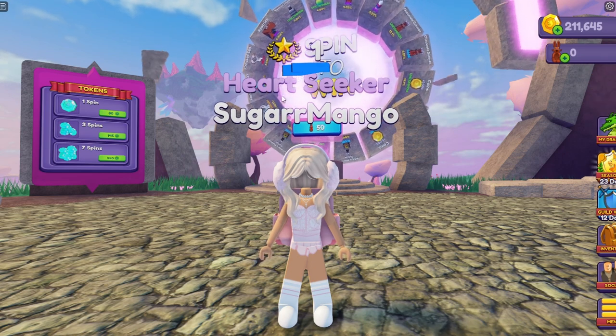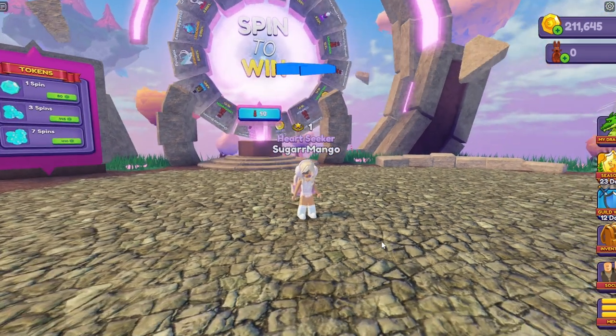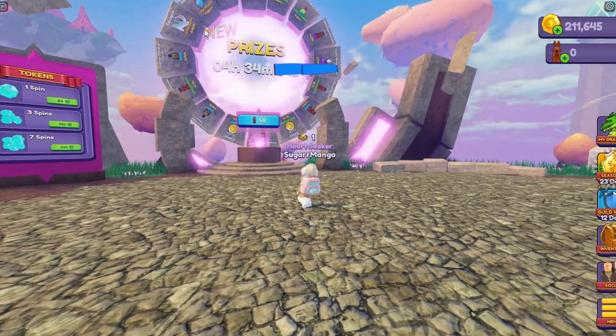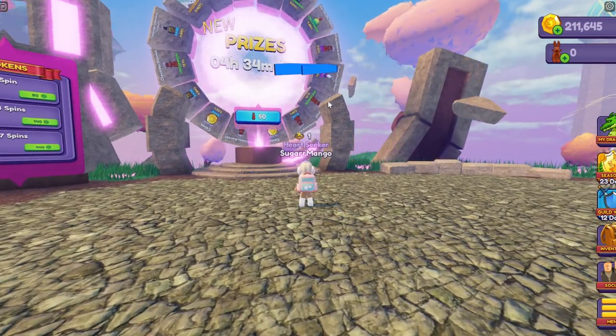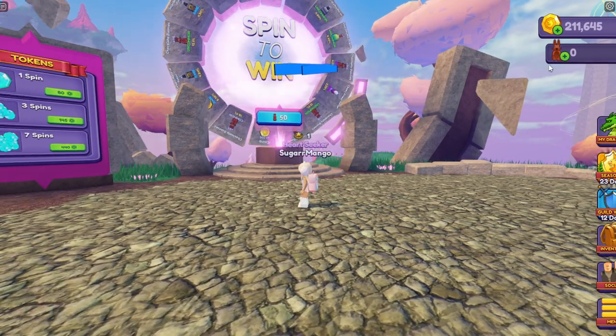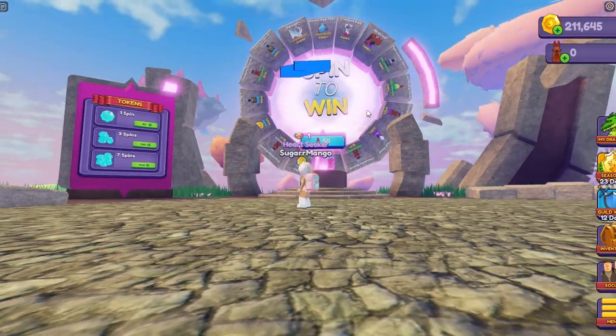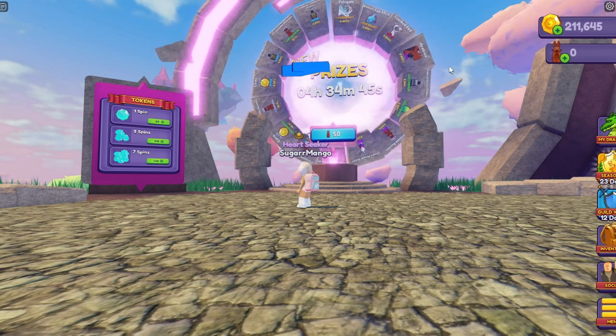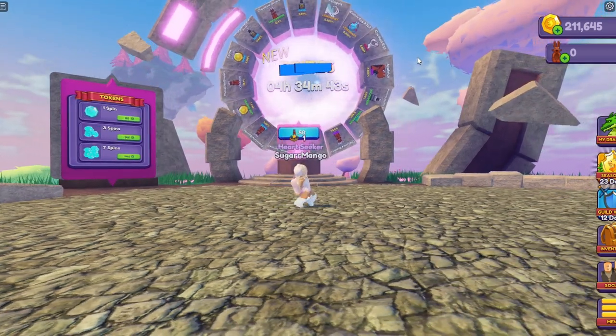So here are all the possible rewards you can get on the wheel: an egg, the Falugas Dragon, some potions, some chocolate eggs — which is the currency of this year's Easter event. You can also get the Iatris Dragon, and that's pretty much it.